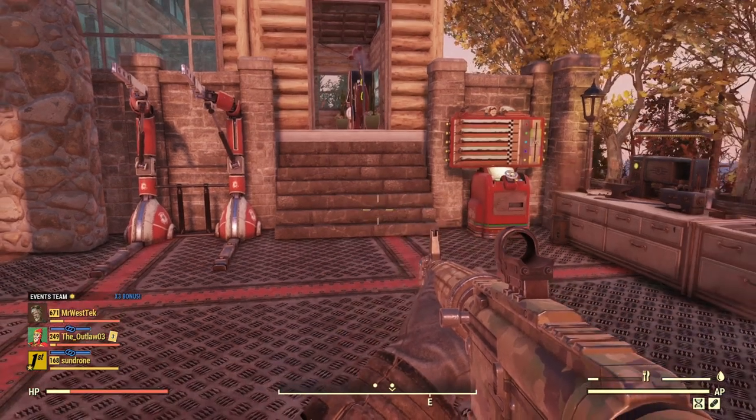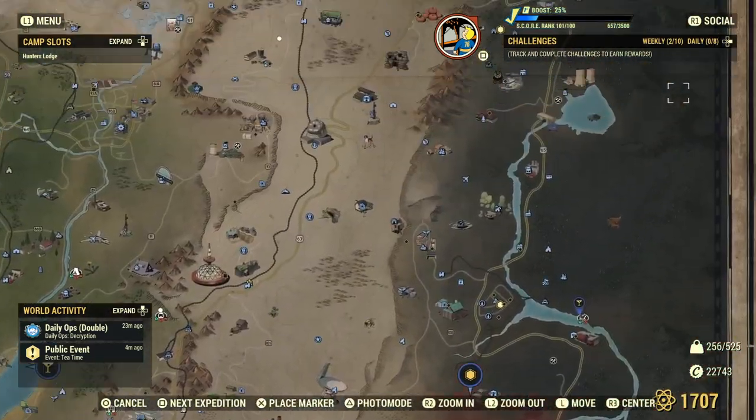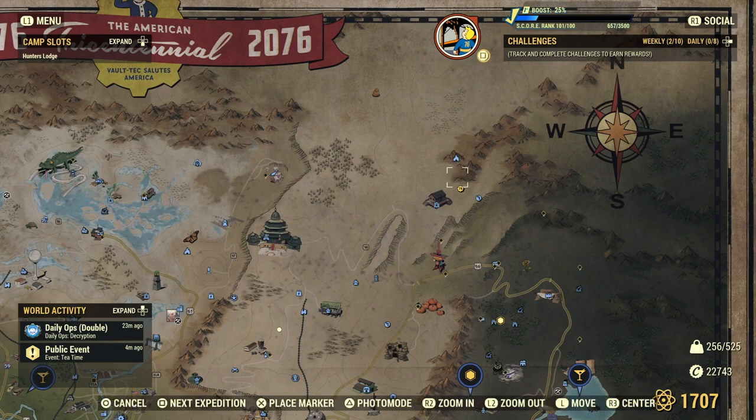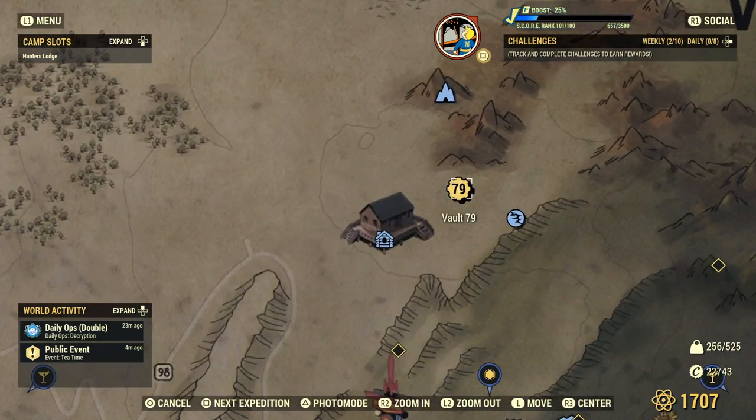If you need to know where to get the Secret Service armor, after you complete some of the main quests you'll be able to come up to Vault 79 and buy it. I don't want to spoil anything — that's just where you get it. If you've already been there, you know where it is.